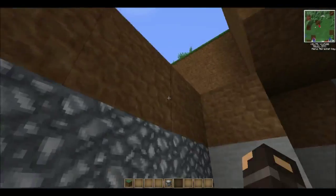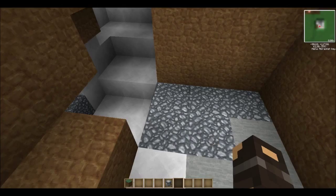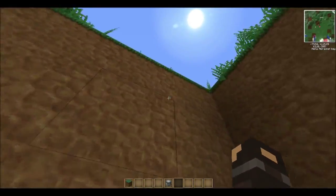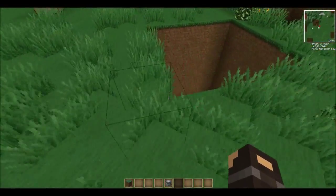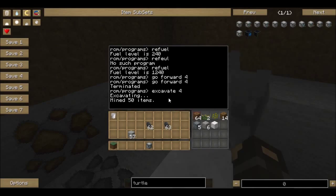The turtle will instantly collect every block it picks up — the block will not be dropped. So if you're mining diamonds inside a lava area, the turtle will immediately pick them up and they will not get destroyed by lava. Anyway, we're gonna terminate the program now because he'll keep going until bedrock.